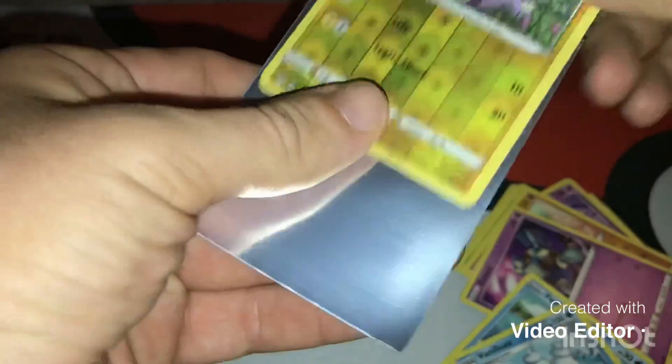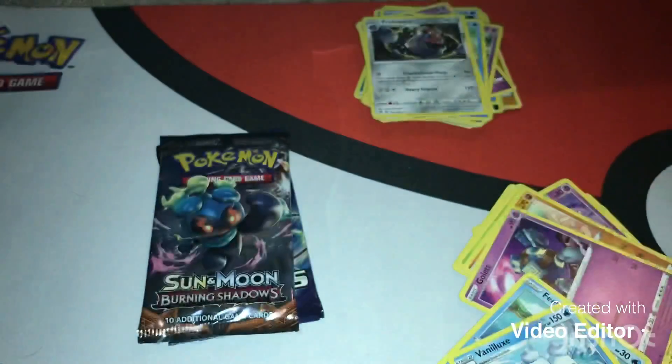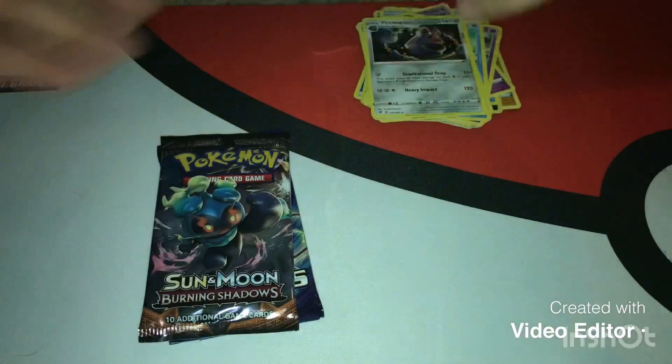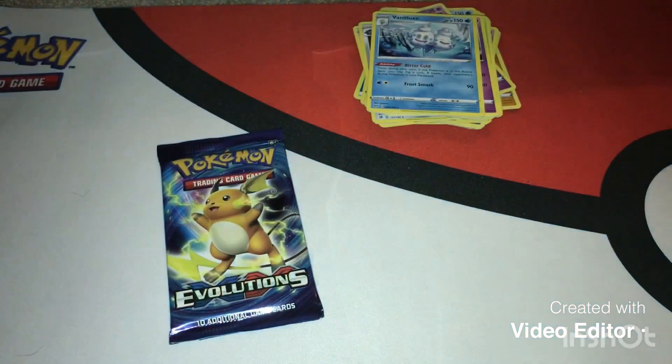I like how Toxel looks like a baby - well, technically it is the baby form. Come on, Sun and Moon Burning Shadows!